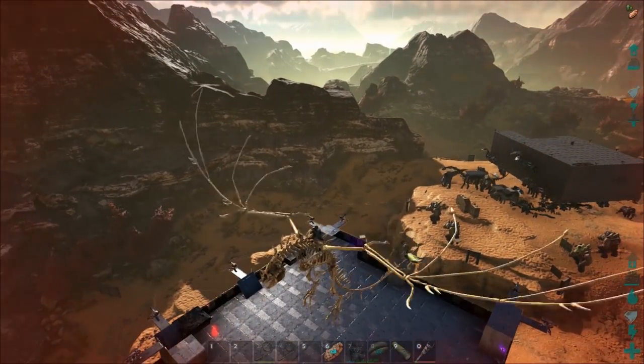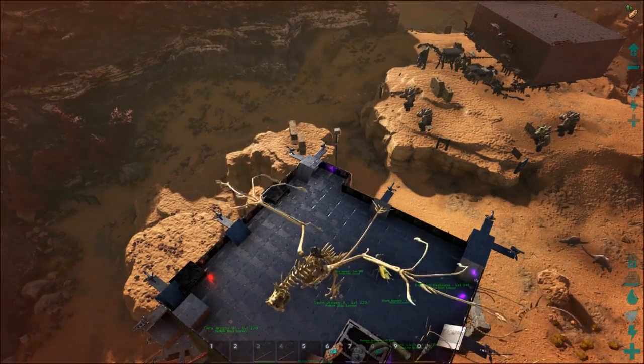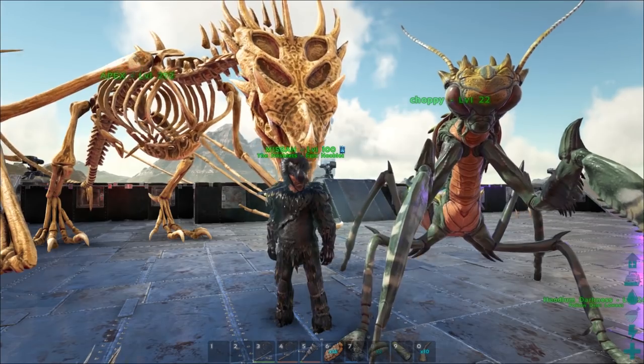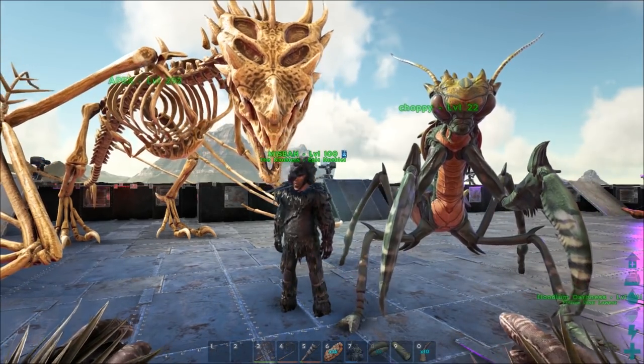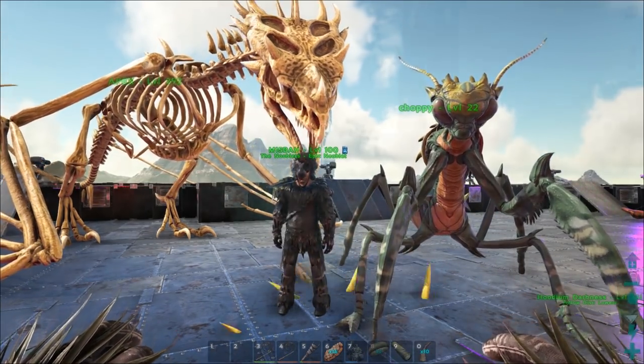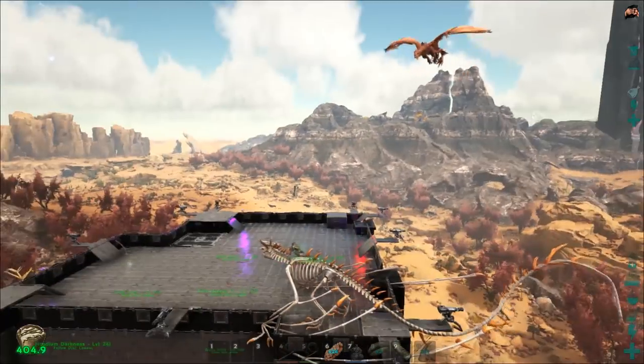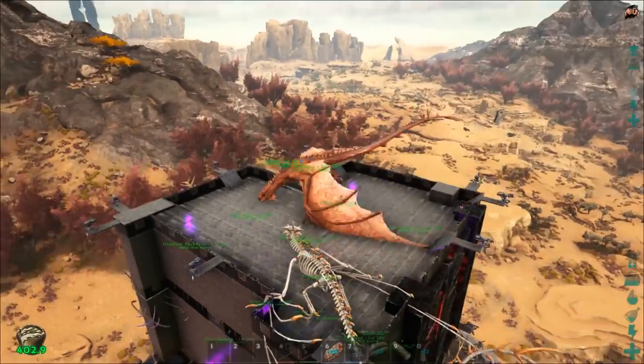It's easy to tame them by yourself, but if you want to speed things up, you can do it with a partner — one of you staying on the roof taming the mantis while the other one is out looking for new ones and dropping them off.